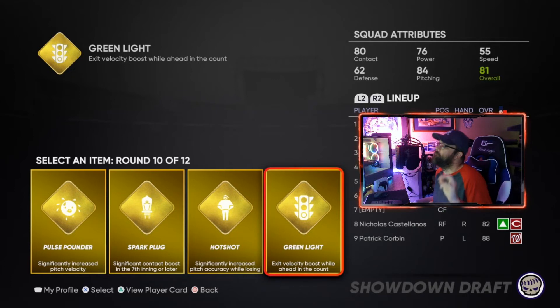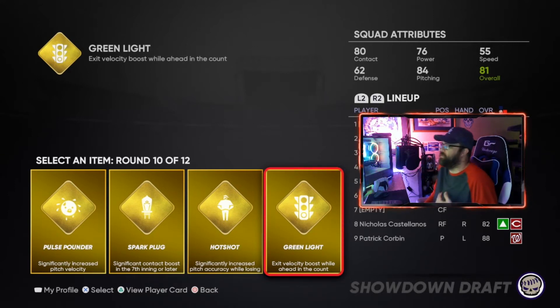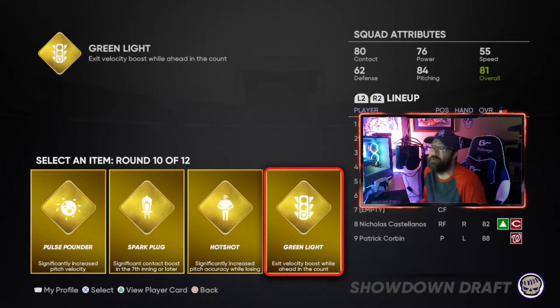When you get your perks, you're going to get three rounds of perks at the end of your draft. I recommend taking all exit velocity boost perks - do not take a single pitching perk. Take all exit velocity ones if you can. Sometimes you'll find one for exit velocity boost while ahead in the count, or on normal swings - that's a great one, especially the diamond version. You can stack the same perk - a gold and diamond of the same one stacked makes your squad insane.